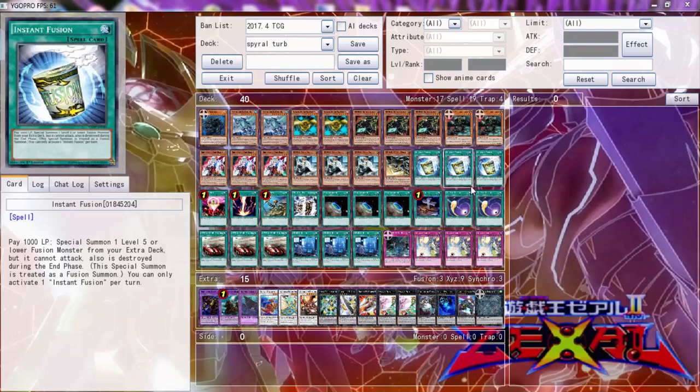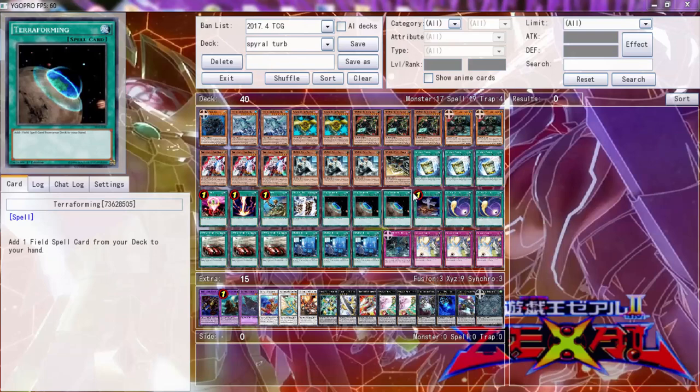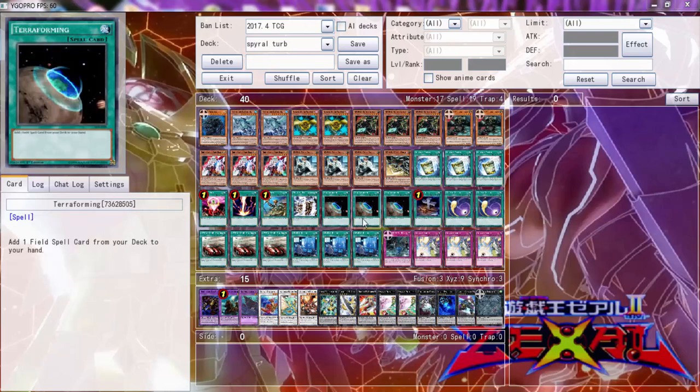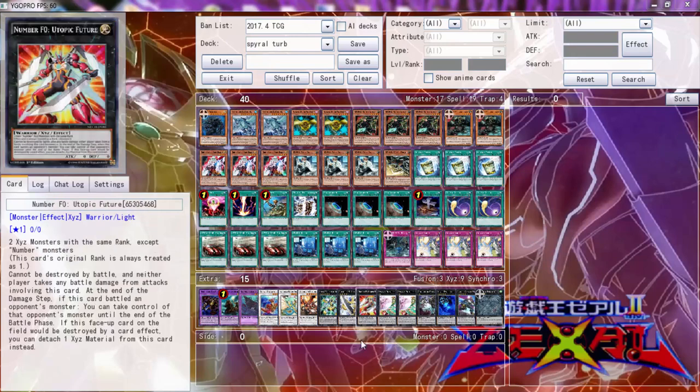I decided I wanted to build Spyrals in real life, and I've already completed the deck. It literally probably cost me 30 bucks and that's not a joke. I've had terraformers, Goblindbergh, and stuff like that, and then I bought the Agents — these were five bucks apiece and everything else was under a dollar.